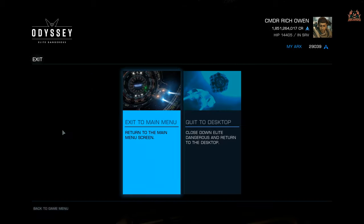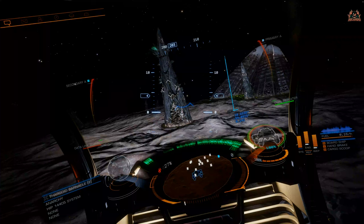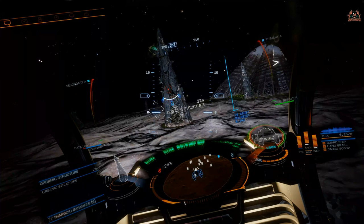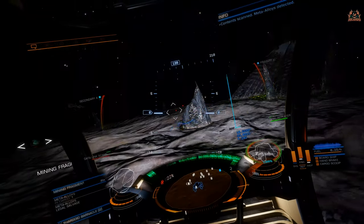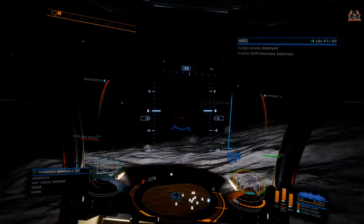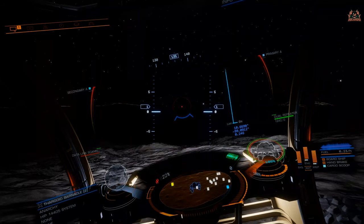If you've only got a couple of spires and want to mine even more meta alloys, pop out to the main menu and go back into your instance — whether it's open, private, or solo — let the game reload, and if you're lucky the meta alloys will respawn. I also sometimes scan the spires to see if there's any additional bonus information, especially off the main barnacle structure. Don't forget to lower your cargo scoop before you pick up the mining fragment.